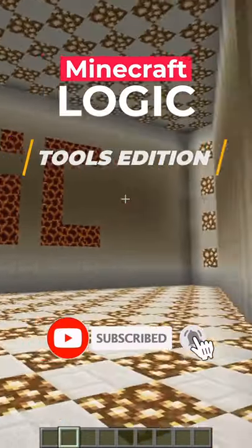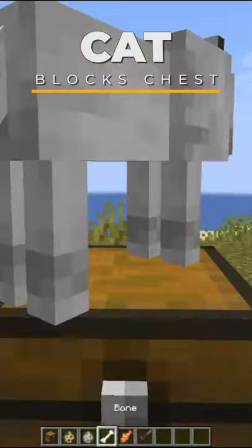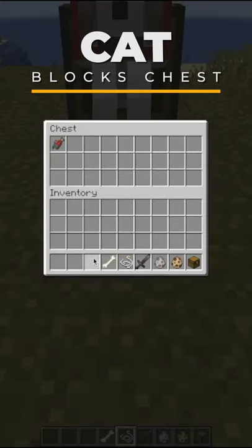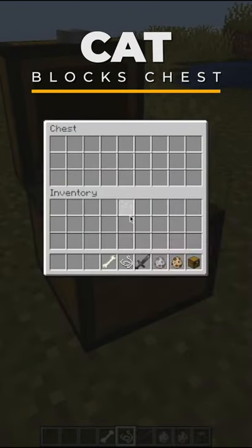Minecraft logic, tools edition. In Minecraft, some of your pets can block you from using your chest normally. If you put a wolf and a cat on top of the chest in a sitting position, the cat won't allow you to use the chest until it moves. Once the cat is no longer sitting on top, it's fine.